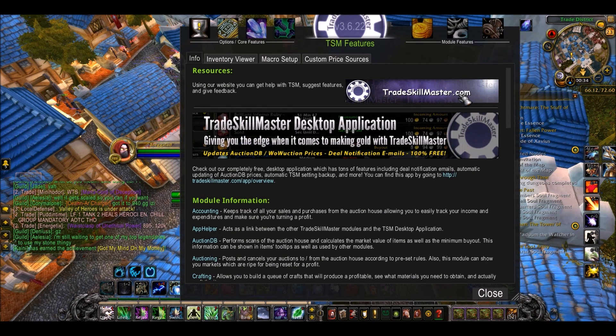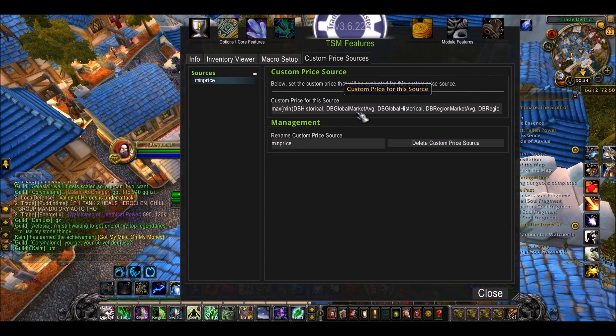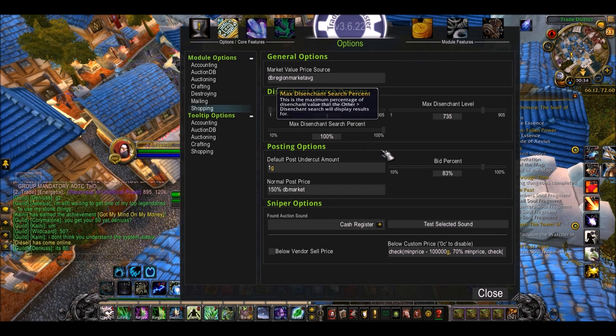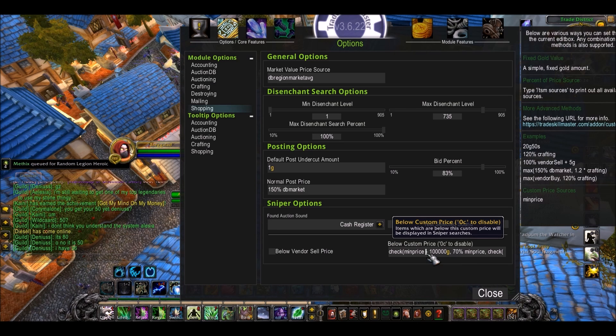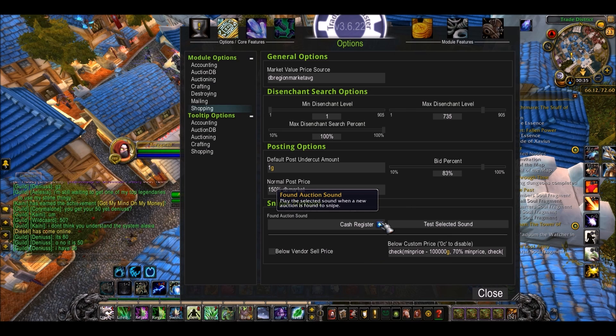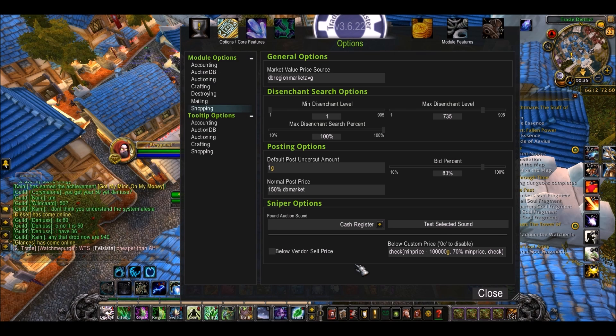In the description box below there are two links to two pastebins. The first pastebin link: you're going to go into TSM features, custom price, type min price, press enter and paste the first link into that box. Then go to options, go to shopping, go down to sniper options and paste the second link there. You should also untick the below vendor sell price because that's just annoying, and you should preferably put a sound — I choose the cash register — to let you know when it's found an item.